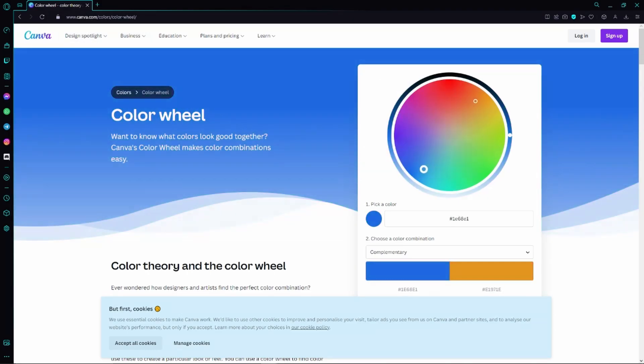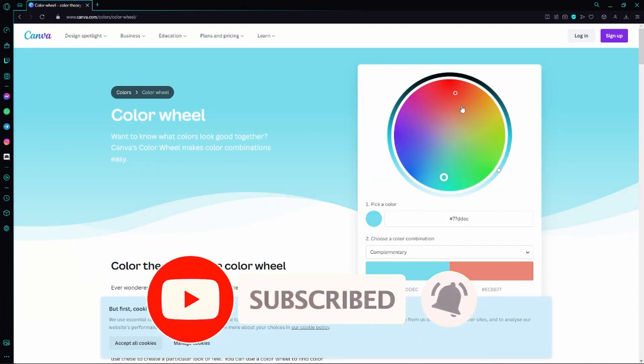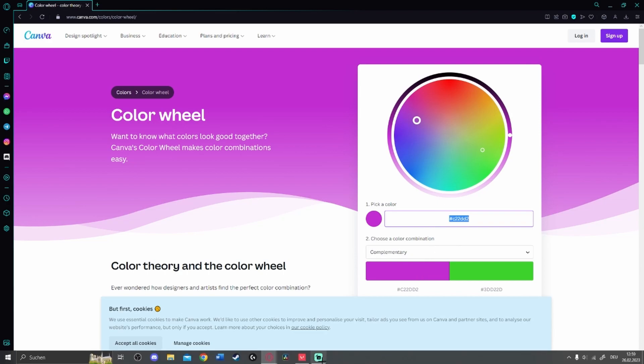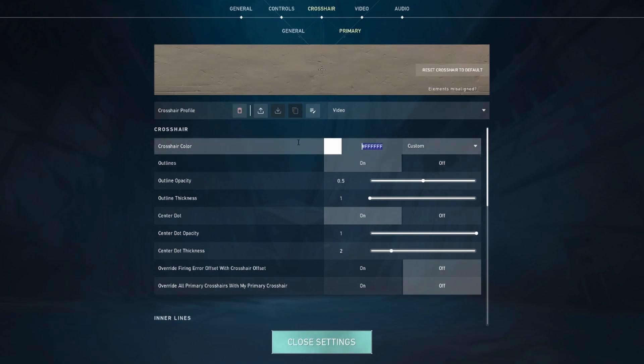Here we have a color wheel where we can create our own custom color with all these many options. Just go ahead and create your own color, then copy this code right here — something like pink, for example. Then we go back to Valorant and paste it right here.